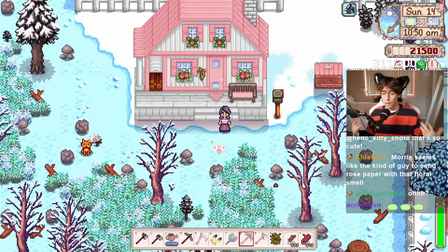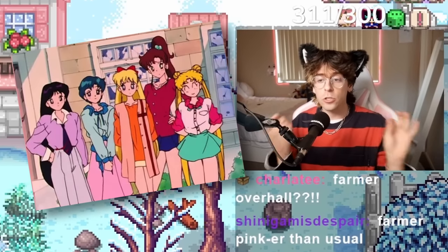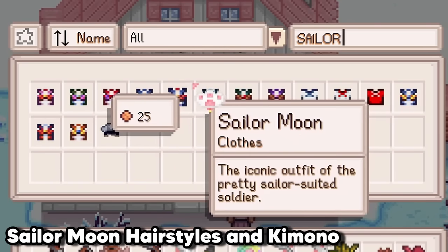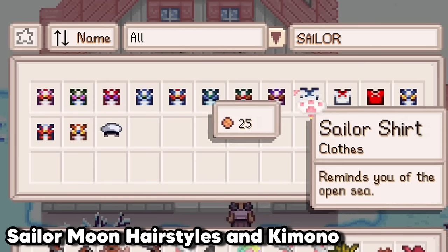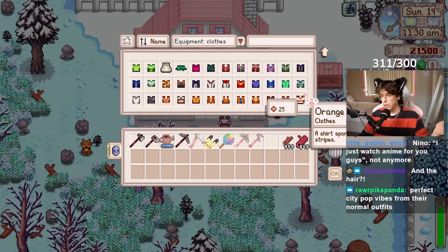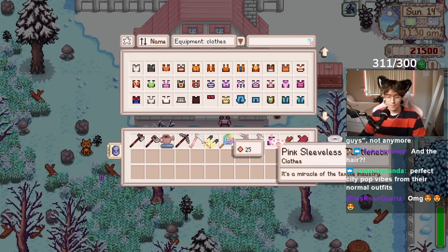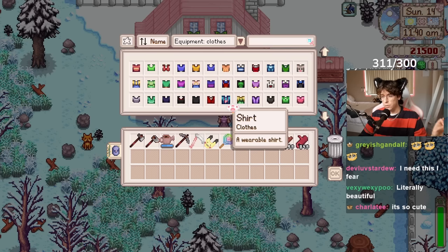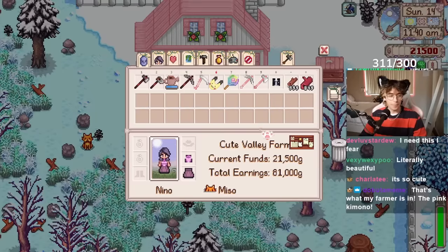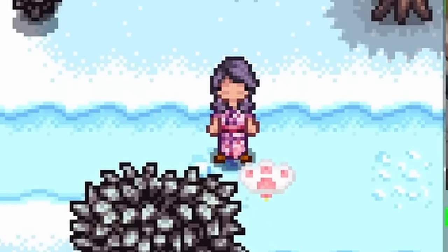Recently I've been getting way too much into Sailor Moon, and one of the reasons is because the fashion in the show is incredible. So imagine my surprise when I found a mod that adds a bunch of Sailor Moon outfits to Stardew Valley — not just the Sailor outfits, but crop tops, overalls that Usagi wears, a neat bow shirt, orange striped shirts, a pink button-up, pink cardigans, a turtleneck. You can also wear kimonos, and the tuxedo mask outfit is in there too. That's the selling point for me — the fact that you can just be tuxedo mask.